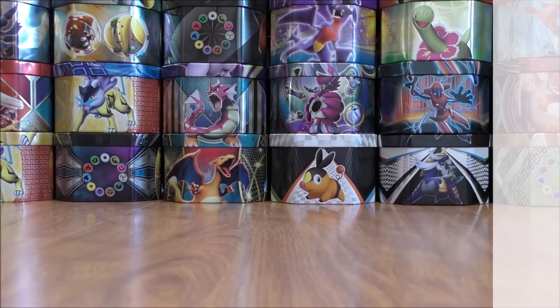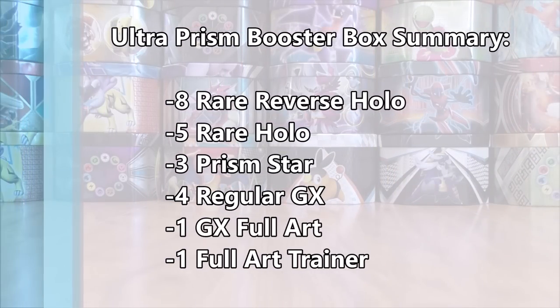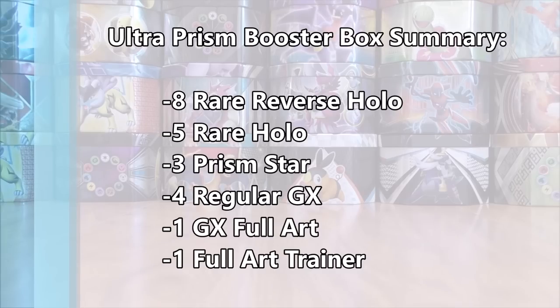On the entire box I was able to pull out eight rare reverse hollow, five rare hollow, three Prism Star, four regular GX, one GX Full Art, and one Full Art Trainer. So that concludes this video.